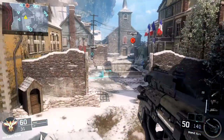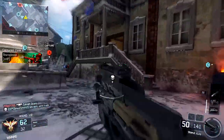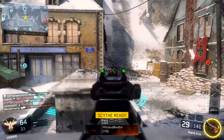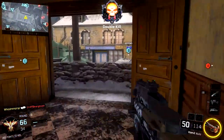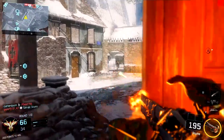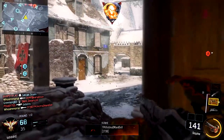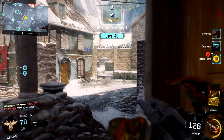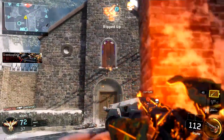Let's go ahead and look at the class setup for this video. Personally I like to rock three attachments on the Weevil: extended mags, fast mags, and foregrip. Extended mags and fast mags go together so well in this game — I pretty much use them on every single weapon. For LMGs, ARs, and SMGs, extended mags and fast mags is a deadly combo. Love having the extra ammo, and the fast mags attachment allows me to reload and get back into the action faster.